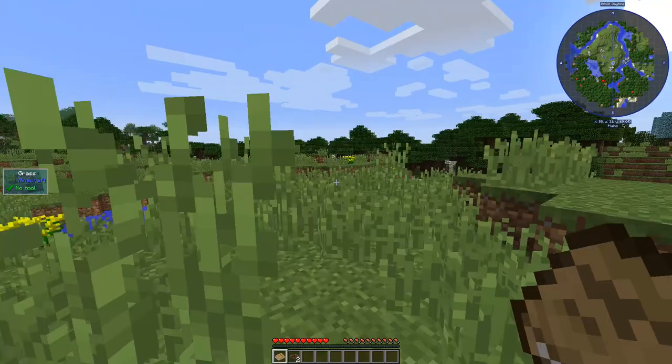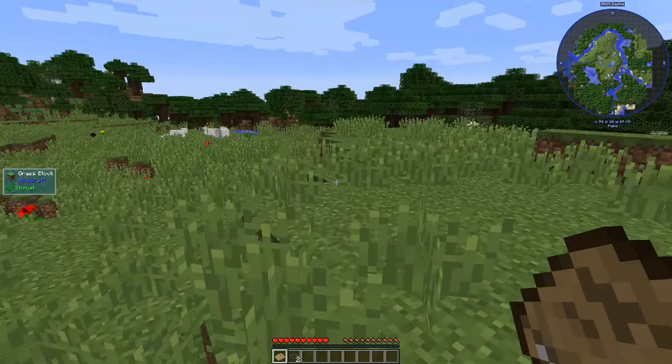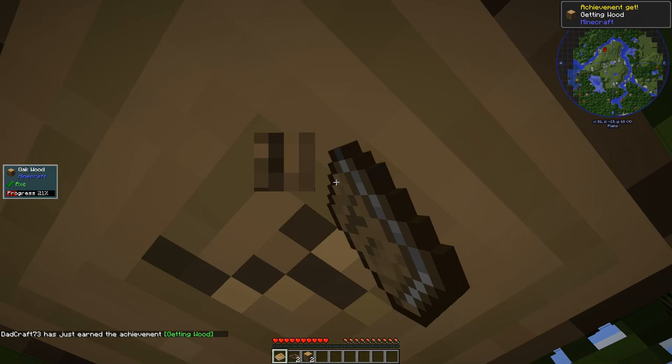Brand new world, brand new mod pack. I want to try to get myself settled in here before we start going too crazy. I don't want to be doing too much jumping around. We got to get a food source settled. There's some sheep, so maybe we can get ourselves some wool. Let's get a little bit of wood, make a crafting table, make some tools, grab some of the initial resources, and see if we can't hole up for the night.